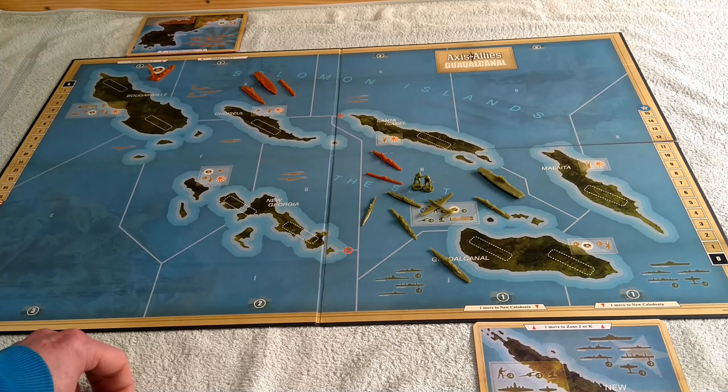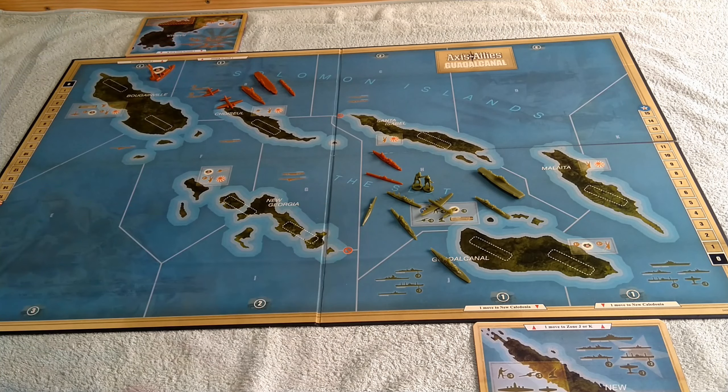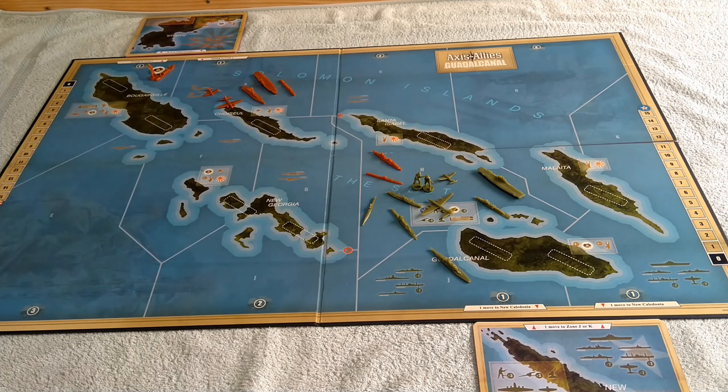There are spaces you can't fly over — they have no-entry marks, the same as navy can't pass through certain gaps. Bombers move three, so from your base card the bomber goes one into the water, two, three over an island or into a sea space. Japan would go first with their bomber, then fighters move — fighters move two. America would do a similar thing from their air base. That would be the end of all movement.